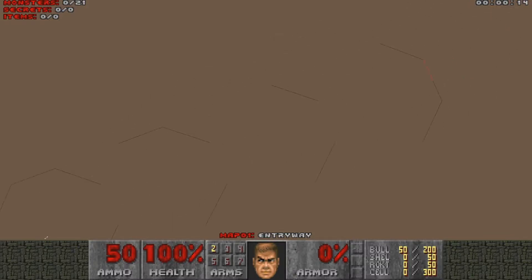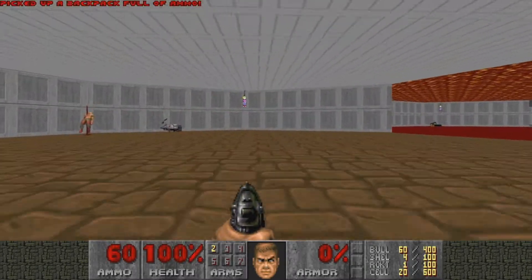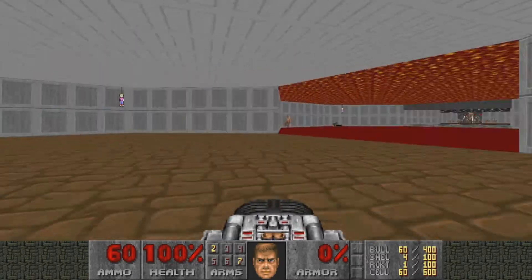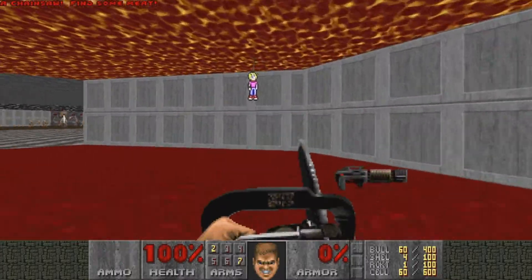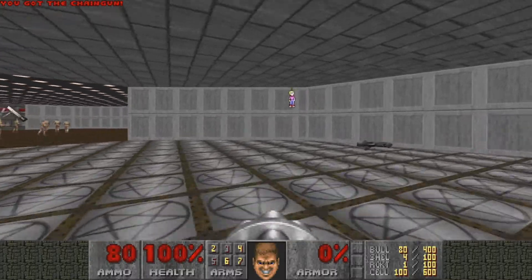You can immediately see the exit, but we're not going to take it for a while. First we're going to grab some weapons — we get the BEFG immediately — and there are some keens, but we'll leave them for a while because there are enemies that we don't want to wake up. So we'll just collect the weapons and get some more ammo.